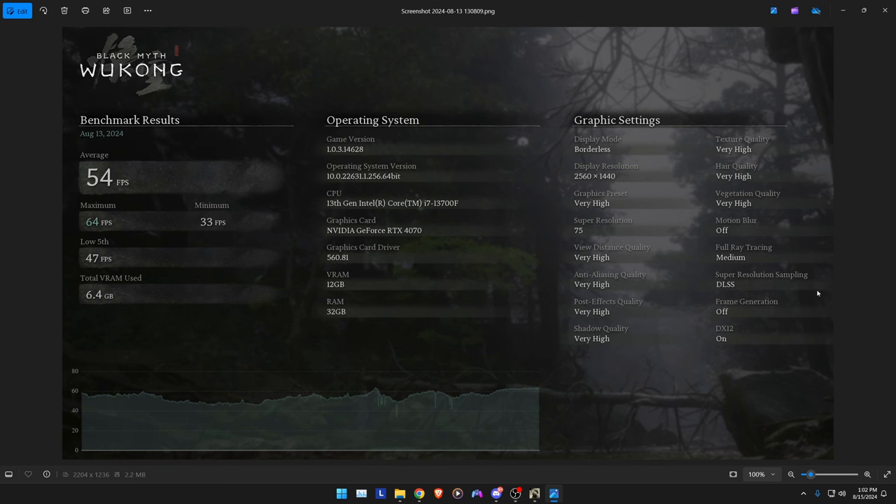This right here is the benchmark for me for Black Myth Wukong. I'm not completely sure if I'm going to get the game. Normally you don't really want frame generation, because it introduces input lag, and you don't really want that in an action game. I had motion blur off and I did not optimize anything — these are the recommended settings by the game. I barely squeezed 54 average, so I'm a little bit worried. It'll definitely need to get patched. Unsure if I'm going to get the game day one.